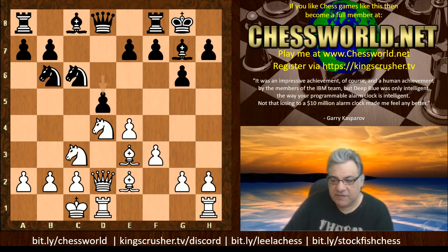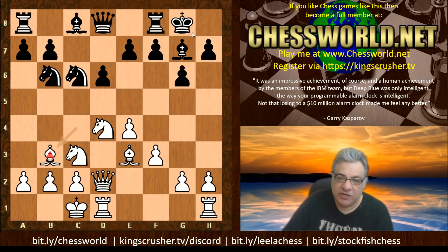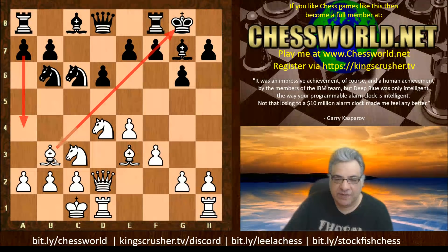Looking at alternatives before we get into things: on Knight b6 we have Bishop e2 in this game, but Bishop b3 has actually been seen before. You might think that's pretty logical to keep the bishop on the diagonal. Perhaps Leela was afraid of the Bishop being harassed there as a tactical target.